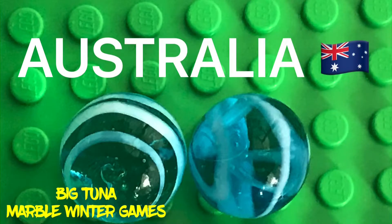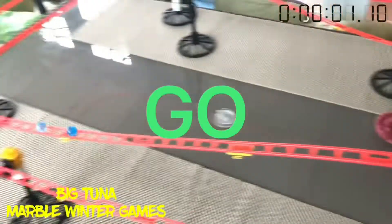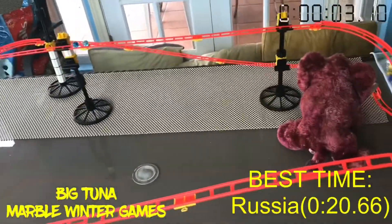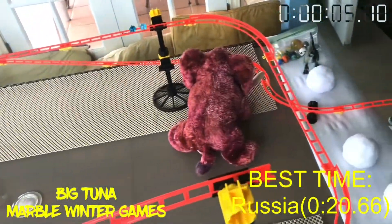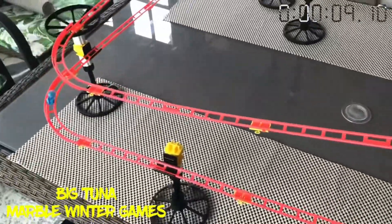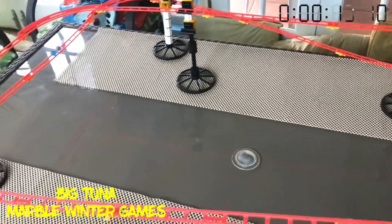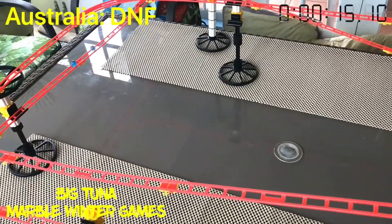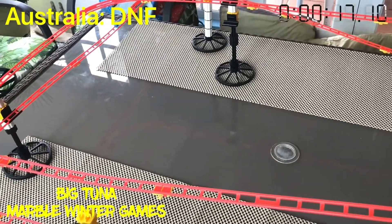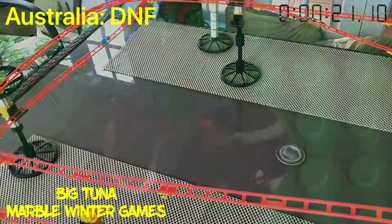Up next we got Australia. They are starting and they are off. The best time is still Russia at 20.66 seconds. Australia is a little slow and hopefully they pick up some momentum and speed — but no, they end up going backwards and get a DNF. Australia will get the negative 10 game points. That is not looking good.